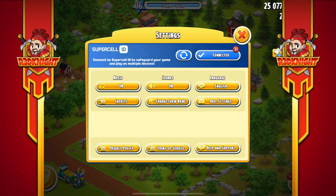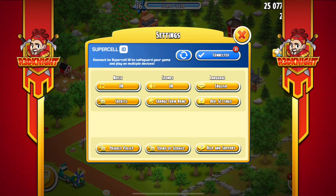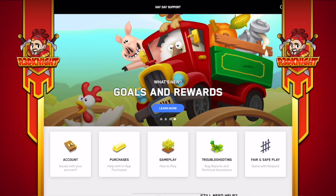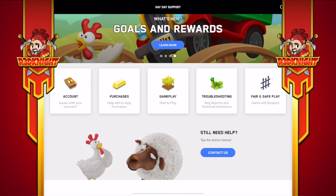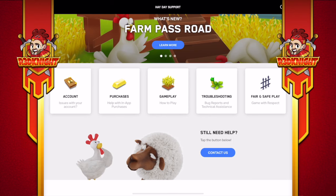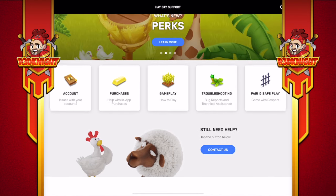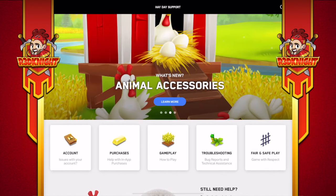Press that button and up comes this gorgeous little chicken box with a lot of information you can slide through that talks about different functions and features within the game. You've also got five boxes in the middle: Account Issues, Purchase, Gameplay, Troubleshooting, and Fair Play. Then there's a 'Do you still need help? Contact us' button. Down there there's a video on how to use the Supercell ID, and some other options like the Fair Play Parents Guide, Policy, and Terms of Service, which are also useful for reading.